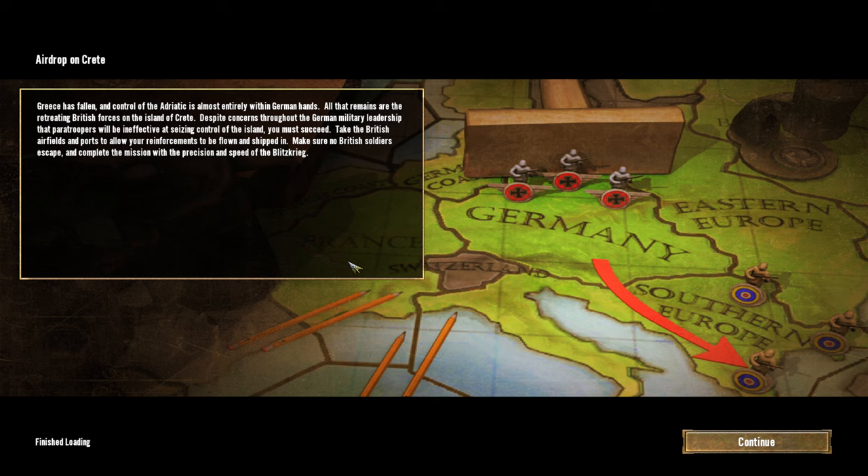Alright, there we go. And this is the airdrop on Crete — pretty sure that's how you pronounce it. It says: Greece has fallen, and control of the Adriatic is almost entirely within German hands. All that remains are the retreating British forces on the island of Crete. Despite concerns throughout the German military leadership that paratroopers will be ineffective at seizing control of the island, you must succeed. Take the British airfields and ports to allow your reinforcements to be flown and shipped in. Make sure no British soldiers escape and complete the mission with precision and speed of the blitzkrieg.